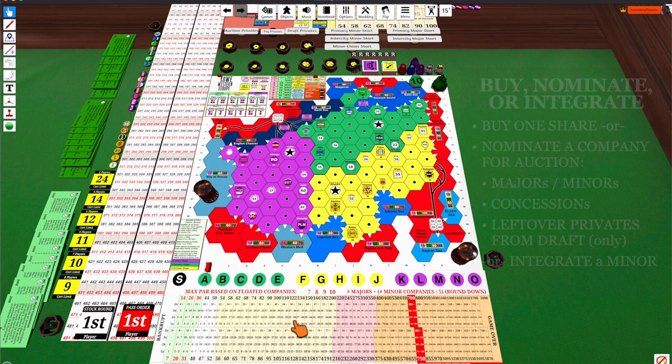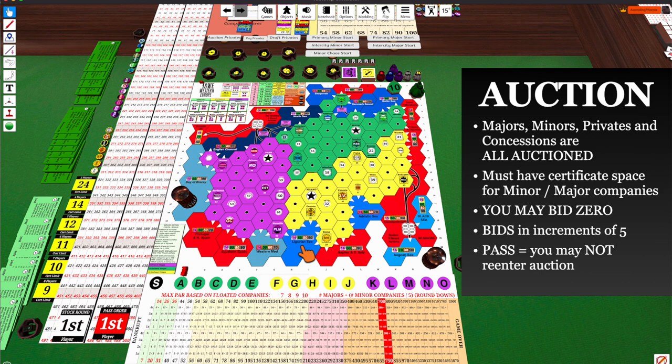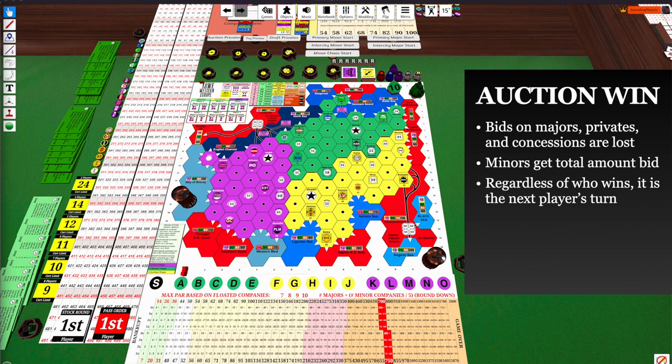You have to have the certificate space for major or minor companies. Once you're in the stock round, anything new is auctioned — major companies, minor companies, private companies, and concessions are all auctioned off. When performing an auction, the minimum bid is zero, bids are in increments of five, and if you pass you're out of the auction and may not re-enter. If you win the auction, you get whatever you're bidding on. Bids on major companies, private companies, and concessions are lost.